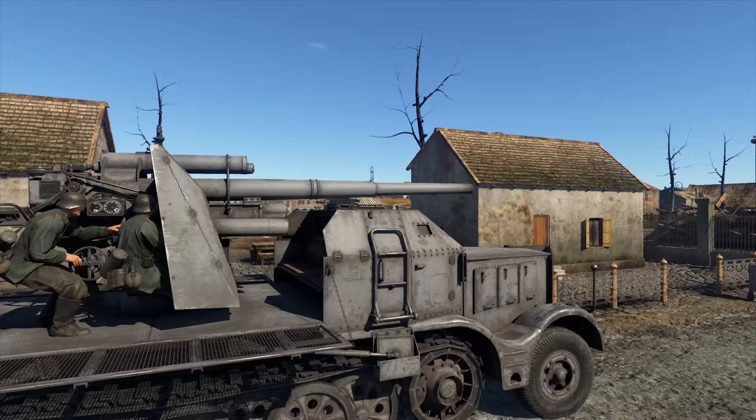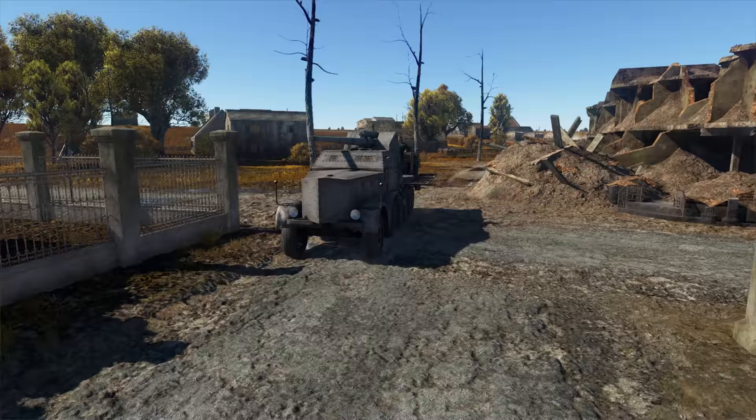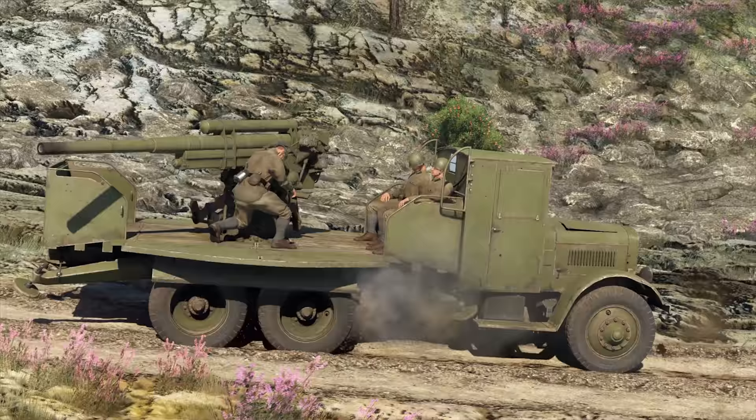The Flak 37 SFL is a half-track, which allows it to get up to 29 kph even off-road. Going uphill is still a pain, though. Why can't all maps be flat, for heaven's sake?